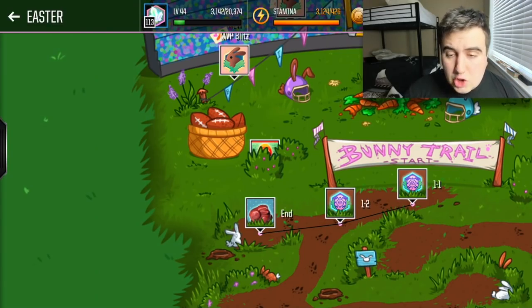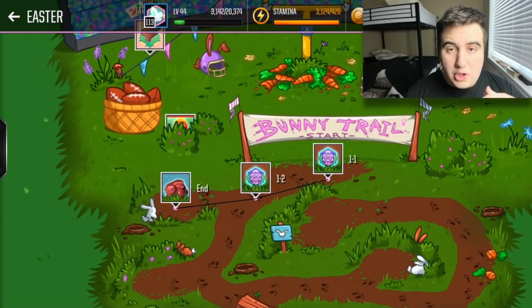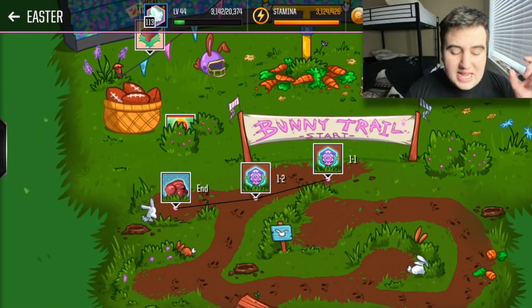Let's take a look at the bunny trail. This is going to offer you a selection of live events to go down a certain path, and it refreshes every single day. It's 100 stamina each, so stamina is going to be an issue for some of you.